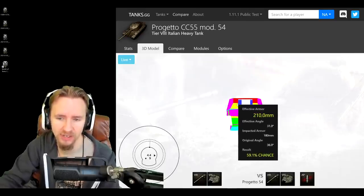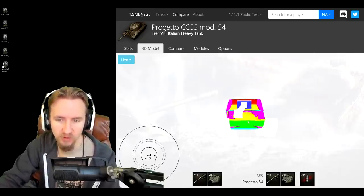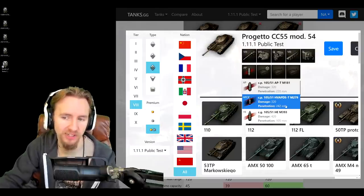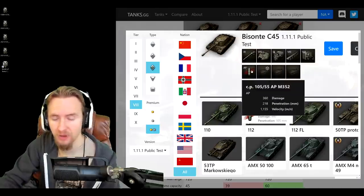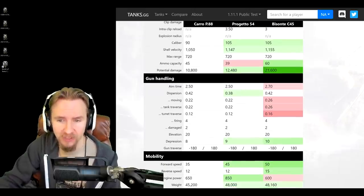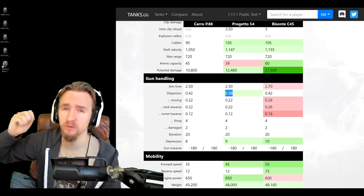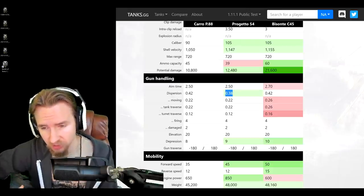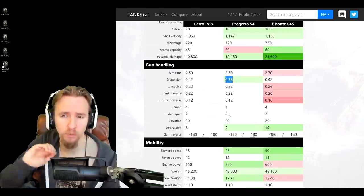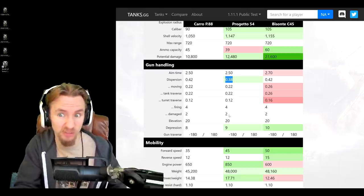While the turret's upper area above the gun will be good hull-down, its cheeks will take shots and the lower plate is very weak if not using gun depression. The tank's premium ammo is 242mm APCR compared to the Bisonte's 270mm HEAT. The only saving grace for the Progetto 54 is better aim time, accuracy, and gun handling, which means I'd recommend not double-stacking vertical stabilizers and a rotation device as I do on the Bisonte - instead dropping the rotation device altogether.